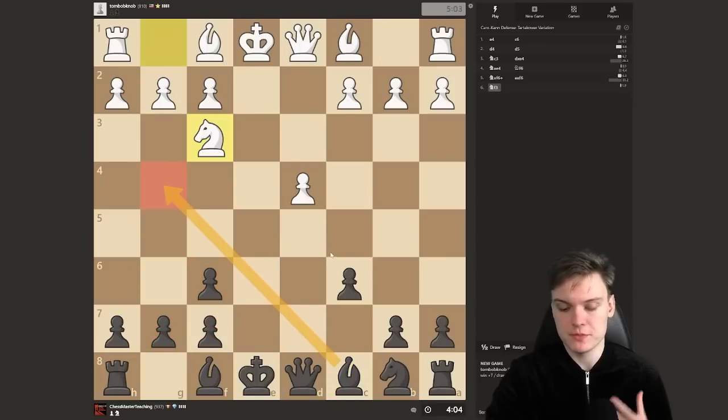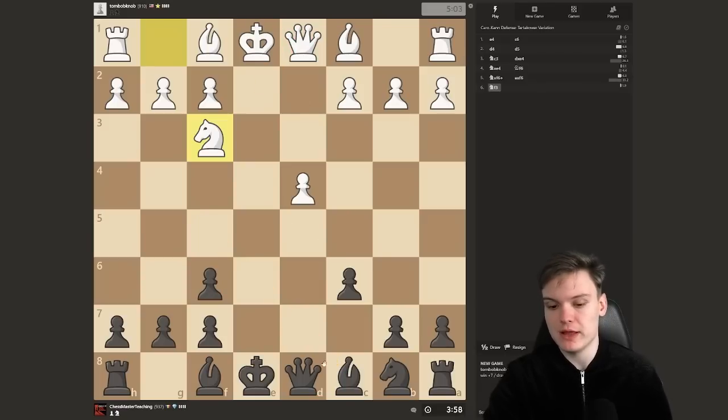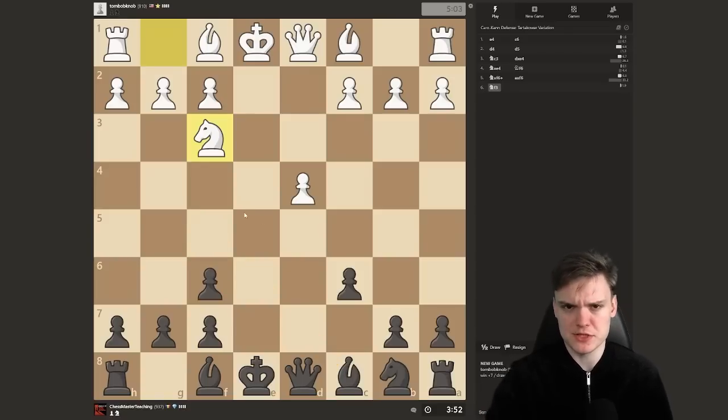Knight g3, knight f6 — I'm going to be taking back with the pawn, just making sure we get a pretty healthy pawn structure on the king side. Now you really want to start with bishop d6, with no need to rush with bishop g4. It could get pretty awkward if you start with that — at some point white can trick you on the e-file. Get castled first, then play bishop to g4 — that's a very common slight inaccuracy I see among my students' games.